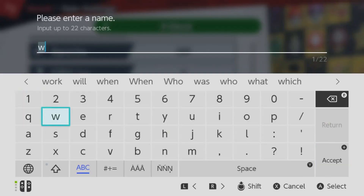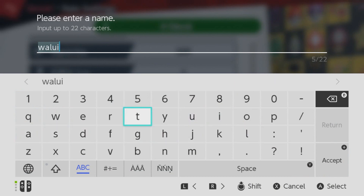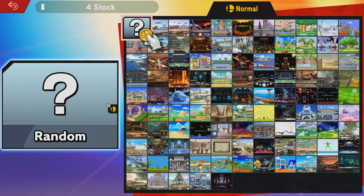And you got to name it — actually, not 'Waluigi,' I got confused. You got to name it 'Wariui,' all lowercase, no uppercase. This is 100% legit. For those of you who do not know, 'Wariui' is Japanese for the word 'bad,' which is where Wario and Waluigi got their names.